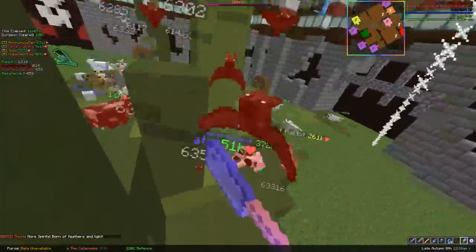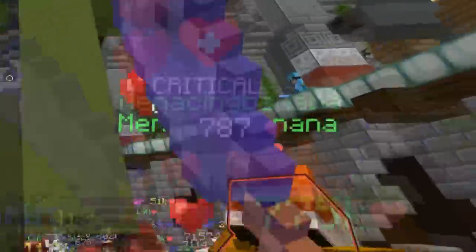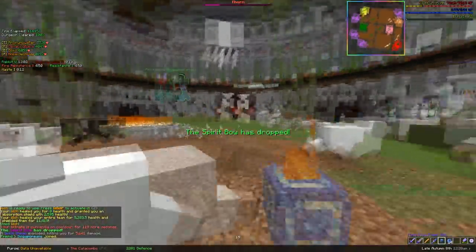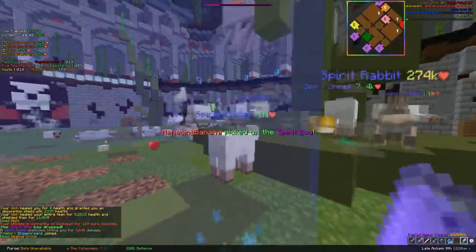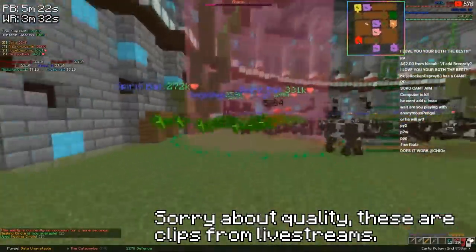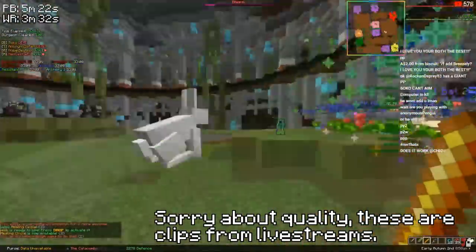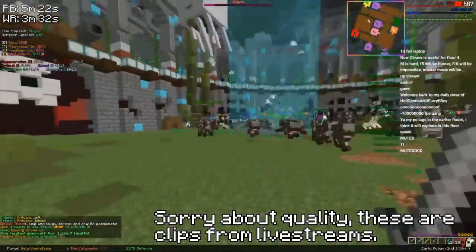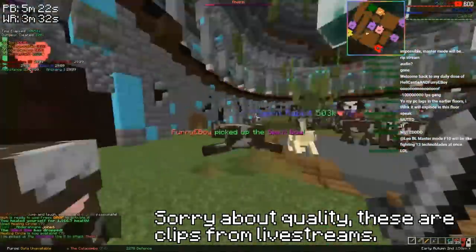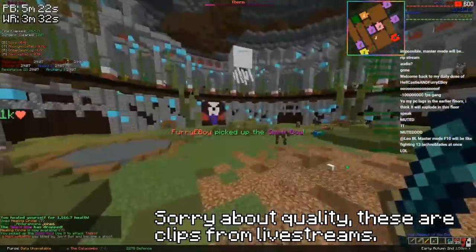When Thorn is above 25% health, the bats will fly around and target any player who goes above the crowd. The bats deal massive damage and do not give you invincibility frames, meaning they can kill you in about 2 seconds. On Thorn's third hit or at 25% health, the bats will begin to follow players regardless of height, which means you have to keep moving as they tend to target players who are standing still.